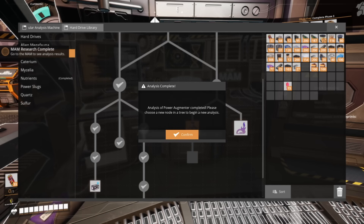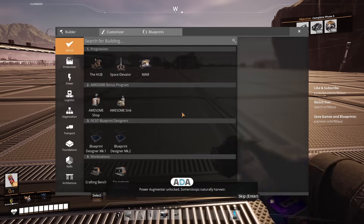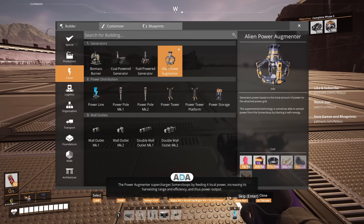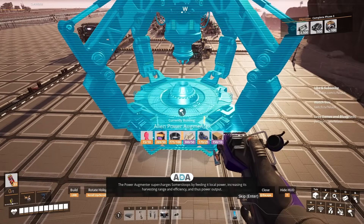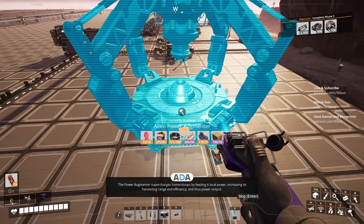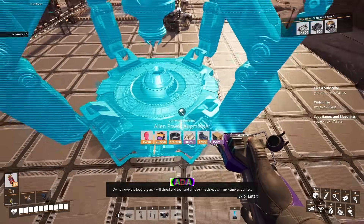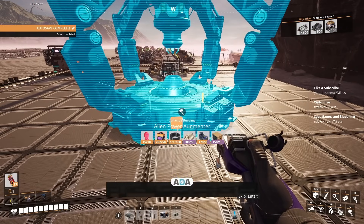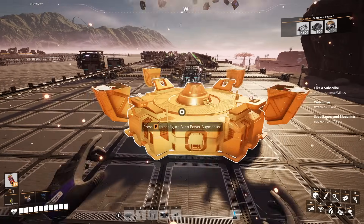Let's see the lore dump. Power Augmenter unlocked. Sumerslooops naturally harvest energy from distant sources and distribute it locally. The Power Augmenter supercharges Sumerslooops by feeding it local power, increasing its harvesting range and efficiency, and thus power output. Basically, the more power it's given, the more it provides. 'Do not loop the loop, Orkin. It will shred and tear and unravel the threads. Many temples burned.' Good to know — that confirms that hypothesis.